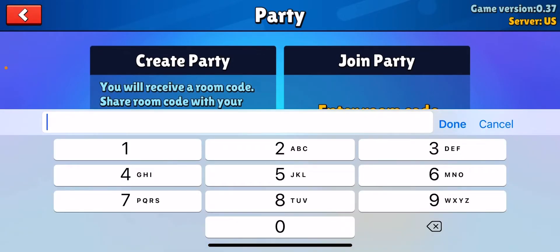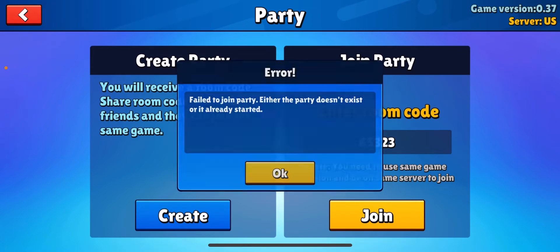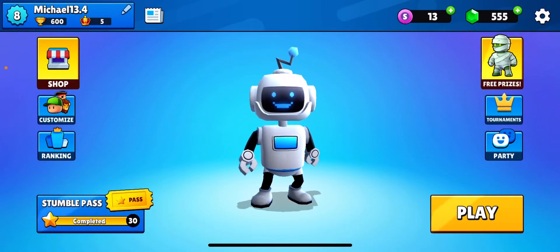Or you can leave that and then enter your friend's code. So if your friend's code is like six five three two three or something, you press join and then you'll be in the party. That's all you have to do.